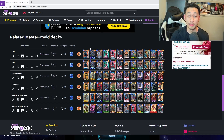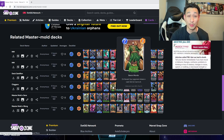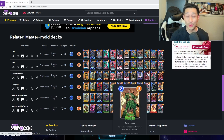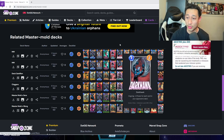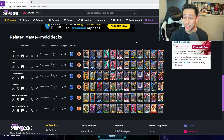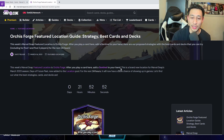Some decks have already been made: a Beast bounce with Master Mold copying it with Absorbing Man, a Dark Hawk strategy, a Mr. Negative-type deck, Maximus as a tech card, Kang, Ronin, and Baron Mordor. Baron Mordor is probably going to be a nice tech card for Master Mold decks running Ronin or Dark Hawk.